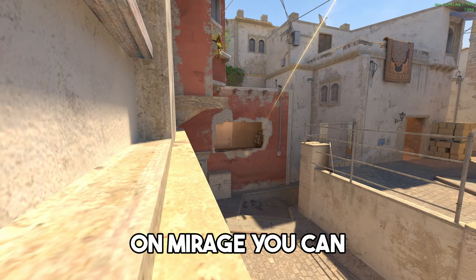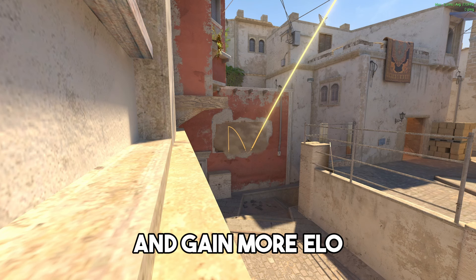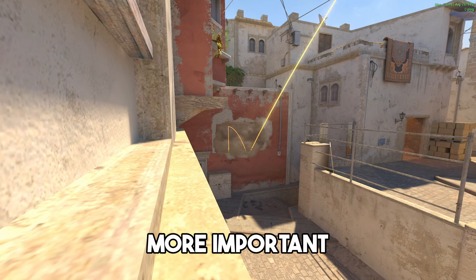There are 6 instant smokes for winter on Mirage you can learn to impress your friends with or boost your win rate and gain more elo. But the former is obviously more important.